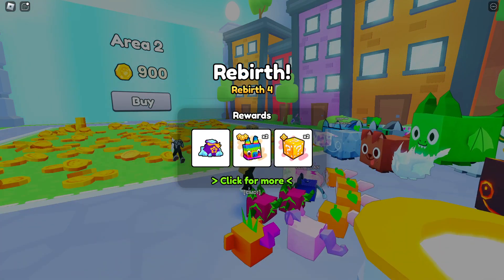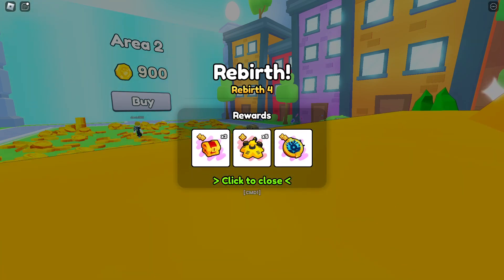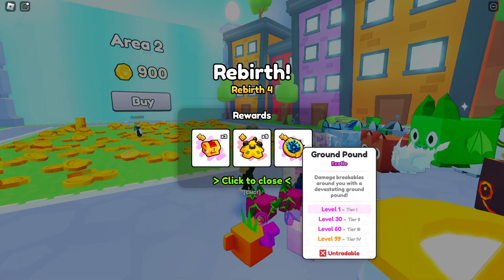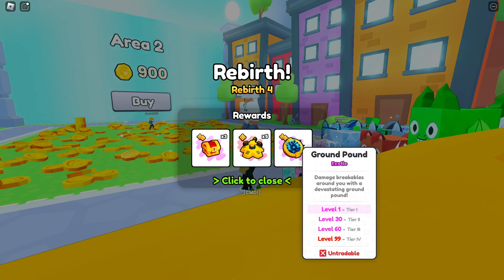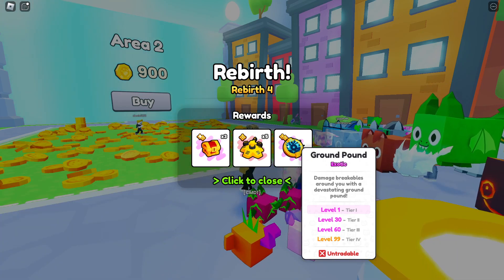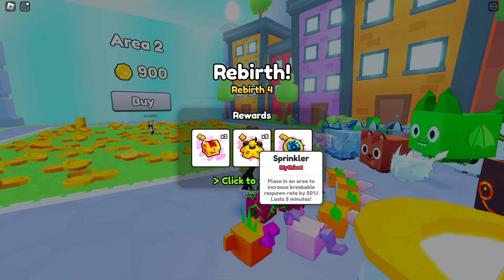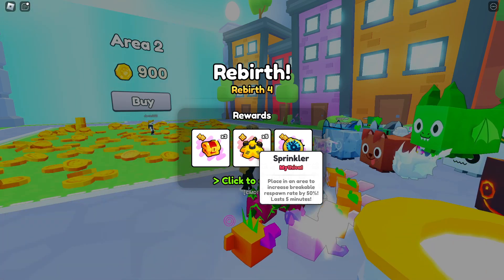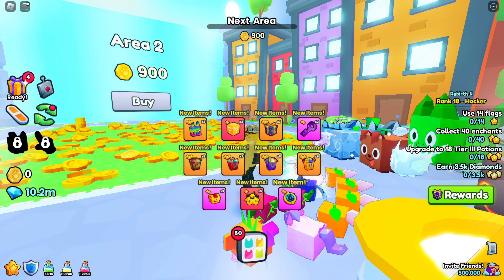Okay, that's what we got — pinatas, keys. What is that, a ground pound? Damage breakables around you with a devastating ground pound — dude, that looks super cool, that is super cool. A sprinkler placed in an area to increase breakables respawn by 50% — that's so useful as well, to be honest. Wow, cool stuff.